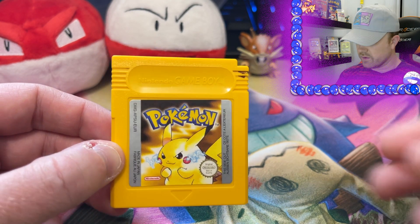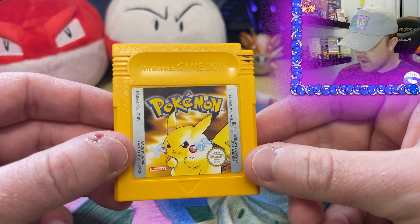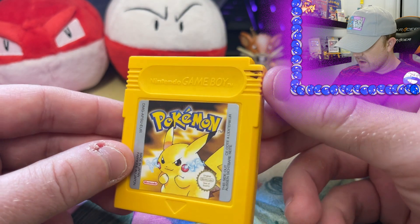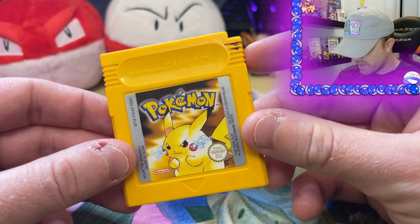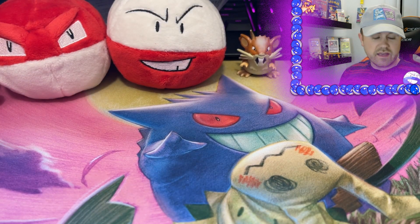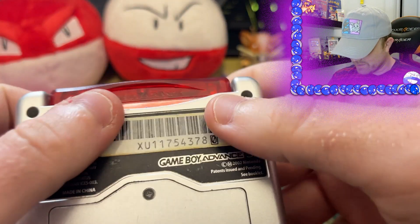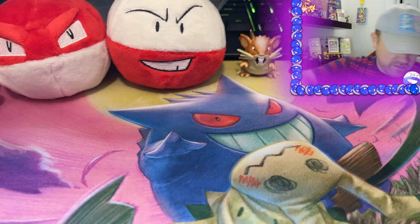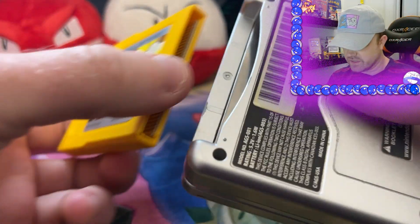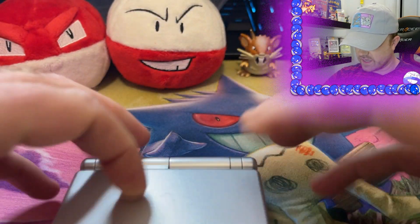I picked this up at a game shop in Wales, so that's why it's the PAL version. You can see by the sticker and some of the other differences on there — it's a beautiful copy but it's a little dirty up there, I just haven't cleaned that off yet. But what we want to see is what's inside, so we're gonna get right into it. We'll pop Ruby out of here — it's always in there because I play it a lot — and we'll pop in this Yellow and see if there's anything good hiding in this save file.